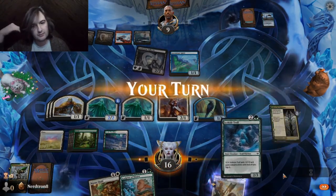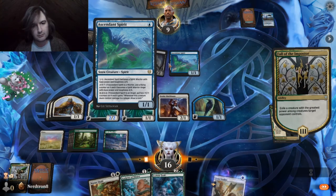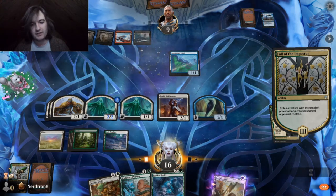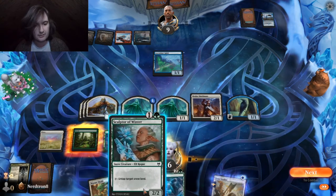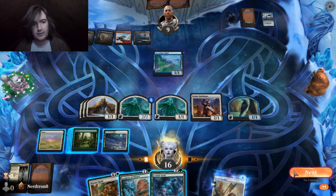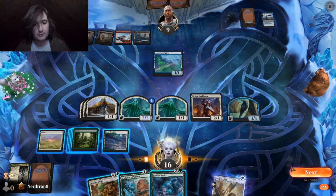I don't know why they attacked. Oh, because I can't target that — it's not tied for the highest. That's good. Our opponent has a brain. Unlike us.